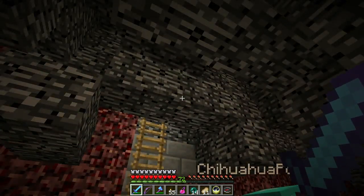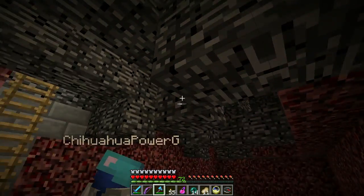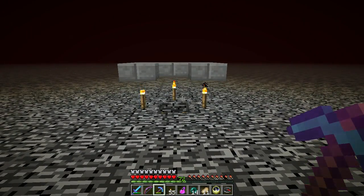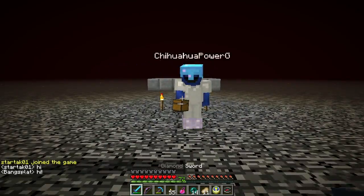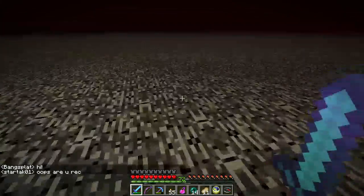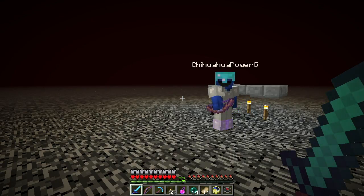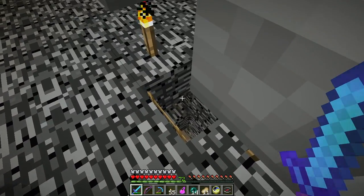Woo! Okay. Now, see this stuff up on the ceiling here? Yeah. That's bedrock. You can hack away on this as long as you want, and you can't break it. But I broke it. How? There are tricks. There's special powers. Look who just joined! Okay, so this is the roof of the nether. The cool thing about being up here is that it's super flat, and nothing can spawn up here. How'd you get to the roof of the nether?